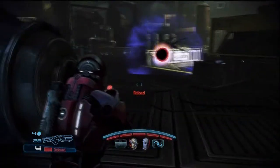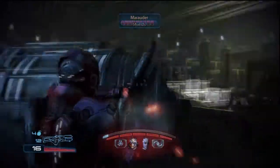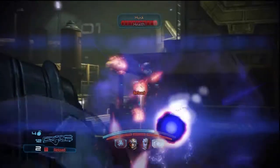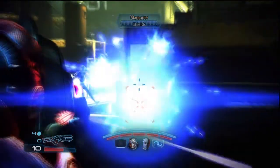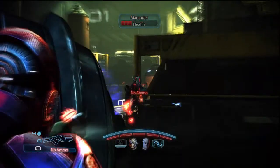Likely at this point you'll be running low on ammo because this is a quite prolonged battle. There are some static spawns just at the top of the stairs on the right hand side that you can pick up, and there are a few more back behind you. Just be aware of where the static spawns of ammunition are.